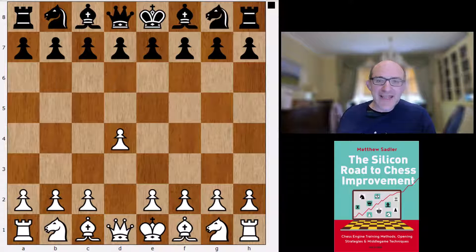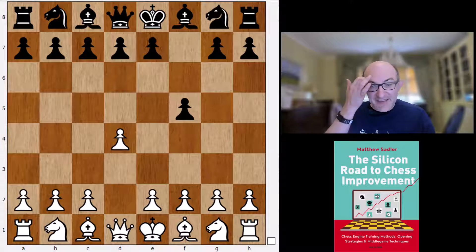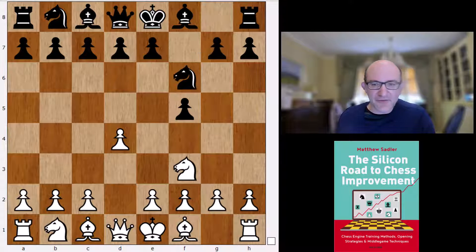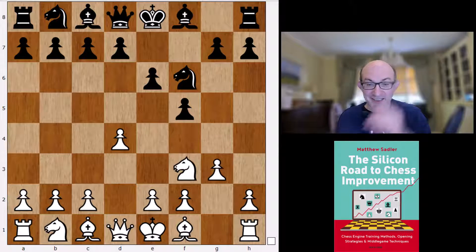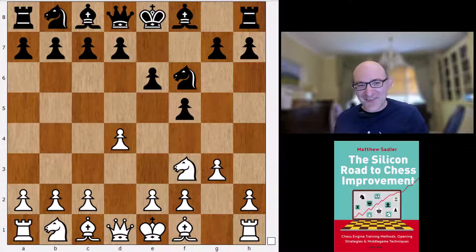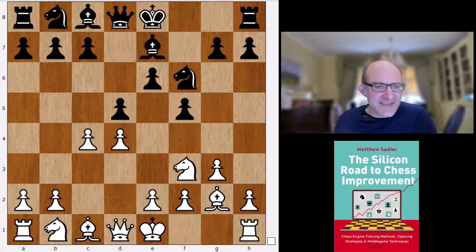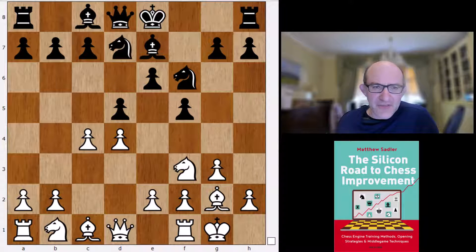One mainline opening we haven't really covered is the Dutch. What does Stockfish want to do about that? Bishop g5 is something it looks at for quite a bit at lower depths, but after a while it goes for knight f3, and its main line of course is a stonewall. Whenever you give the Dutch to an engine they always end up setting up the stonewall, and this is basically what Stockfish is going for here.